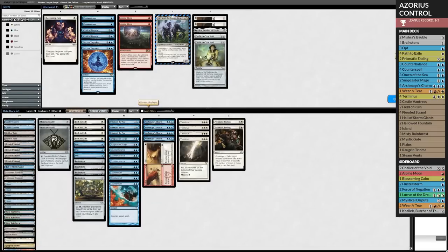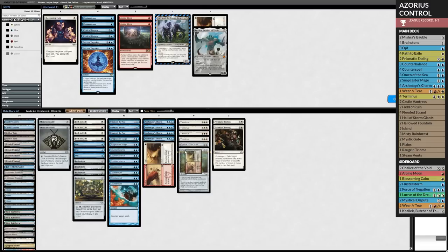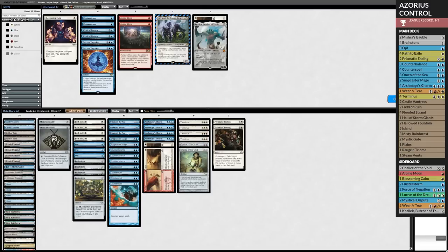Okay, what do we have for graveyards? I do like Chalice here — Chalice is pretty nice. I do want to blow up their Cookbook. What else do I need? I think this is fine. Probably drop a Bauble.